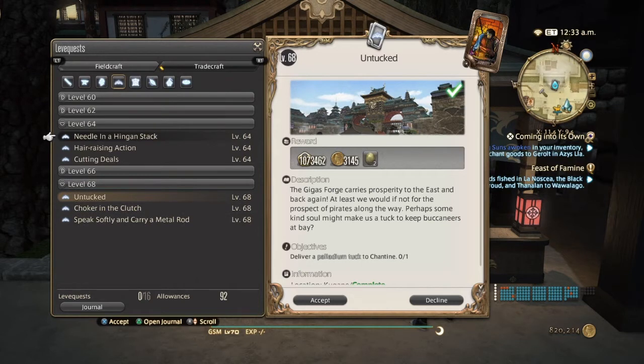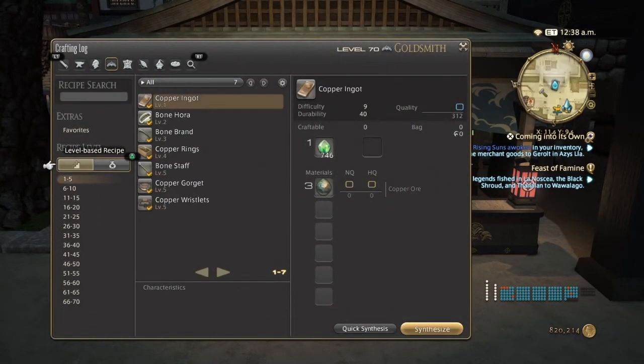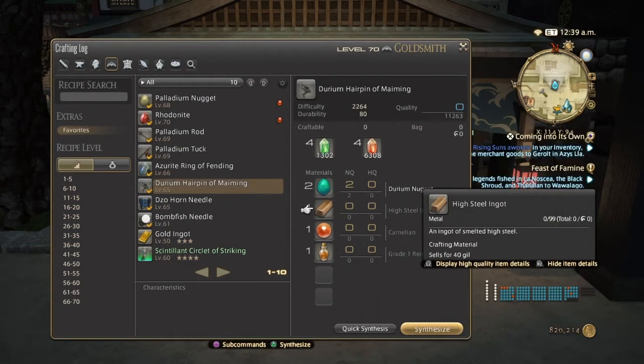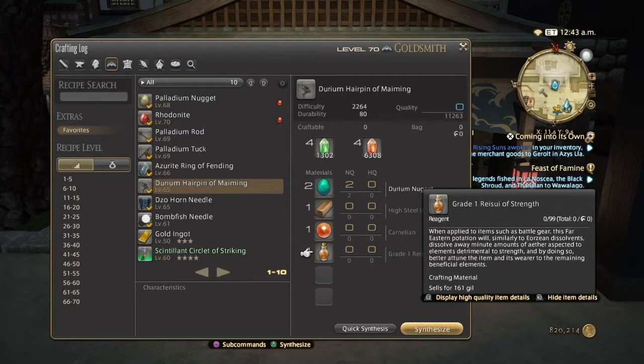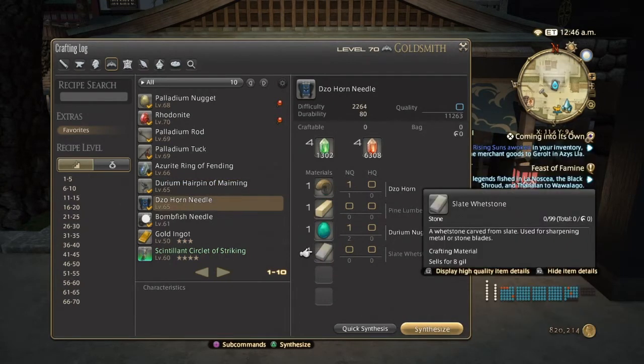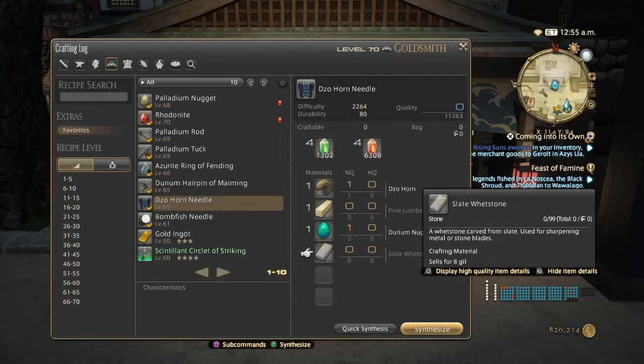At level 64 we have 'Hair Raising Action' as the repeatable quest, and you'll need to pass in a Durium Hairpin of Maiming. These require two Durium Nuggets, a High Steel Ingot, a Kerns Stone which is basically from Heavensward, and a Grade 1 Ration of Strength. You can also do the Diesel Horn Needles, which require less hard-to-get materials — the Diesel Horns can be gotten from the beasts out in the Azim Steppe right next to the Reunion. Pine Lumber is easy from a Botanist/Carpenter, Durium Nuggets easily made with a Goldsmith, and a Slate Whetstone easily made with the Goldsmith as well.